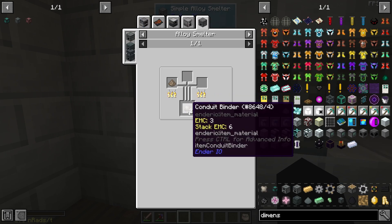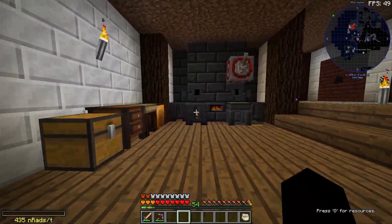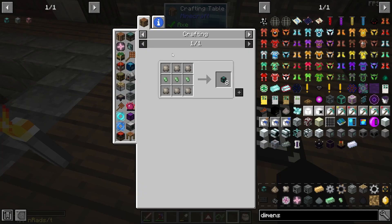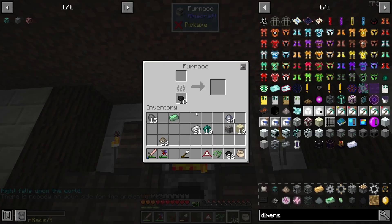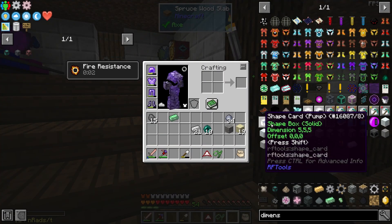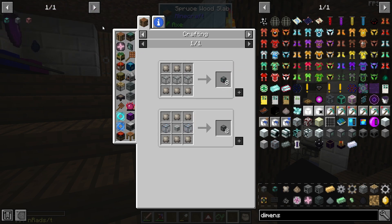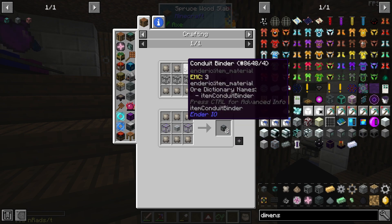The other thing we need is conduit binder and conduit binder composite — just sand, gravel and clay, the same things used to make smeltery grout. That should be enough to make a bunch of conduit binder composite — look at that, a stack and a half! We'll get these all smelting. Our pulsating iron is finished so we can turn that into nuggets to make item conduits. The other thing is pressurized fluid conduits — you can make regular ones but the fluid flow respects gravity which is a bit annoying, so I'd like the pressurized ones. I just need to make some fused quartz.